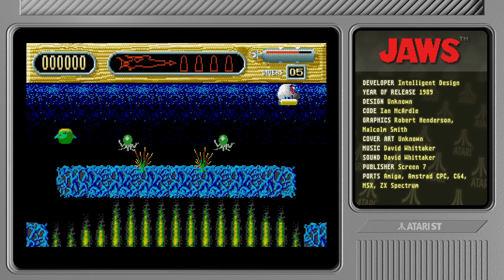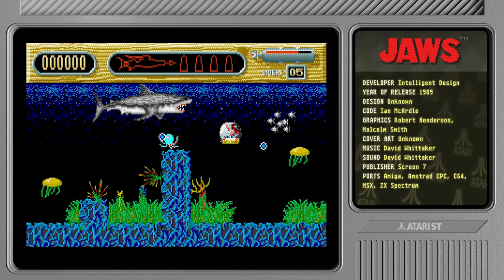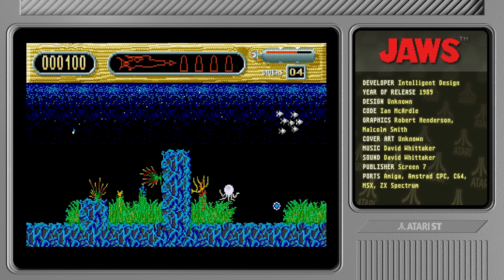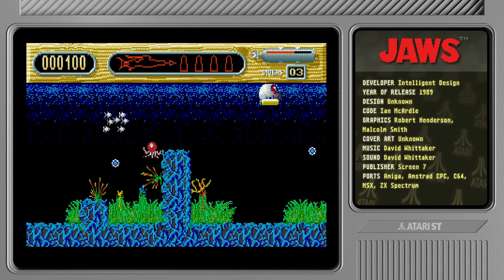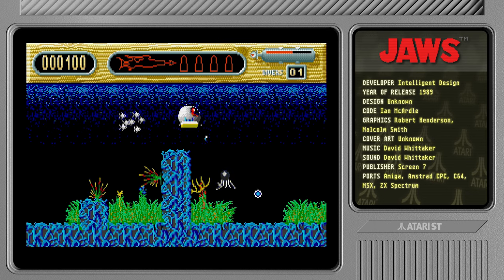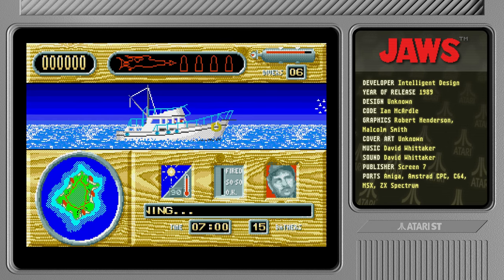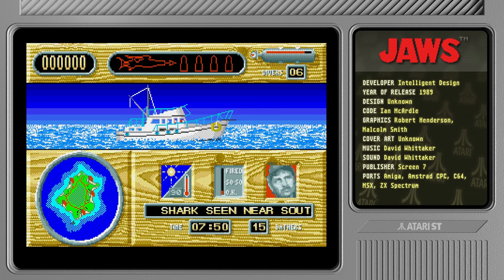Every time you go into a new screen the submarine thing flashes, which makes me think I'm taking damage. I can't fire diagonally — you have to travel in the direction you want to fire. The enemies immediately return fire on you. This is just impossible and the hit detection is rubbish. I've closed all the beaches again — there are still 15 people bathing even though all beaches are closed.